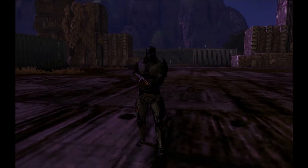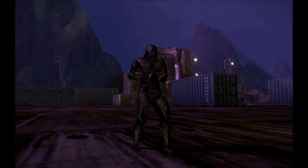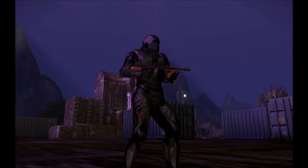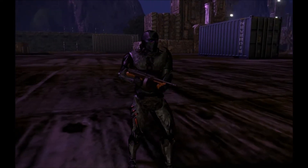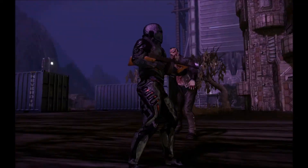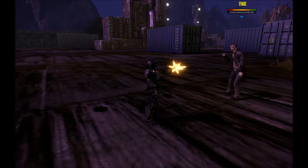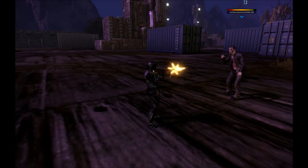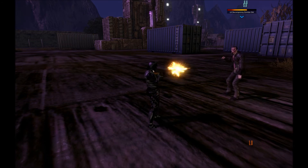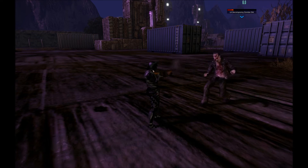Hello and welcome to another Entropia Universe video. In today's video I'm going to talk to you about the King Kong Tommy Gun SE, which is available in the King Kong Special Edition Starter Pack. Much like the gold, silver, and other starter packs, this one contains some Rocktropia themed items — namely the gun, which is the main Rocktropia themed item, because the other stuff is like Harrier and whatnot, which you can get elsewhere.